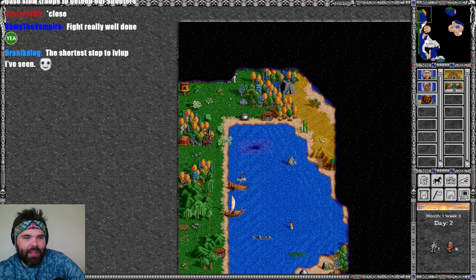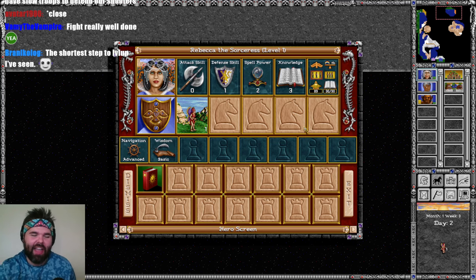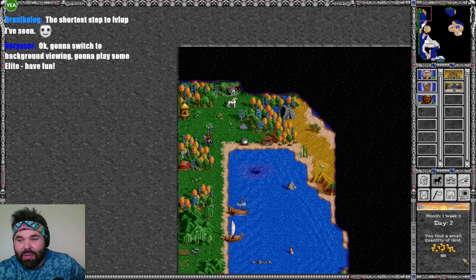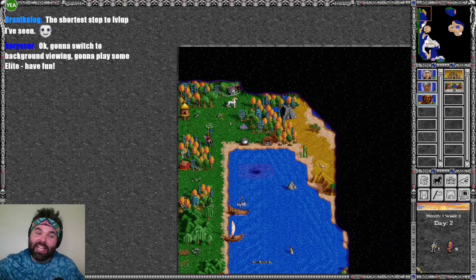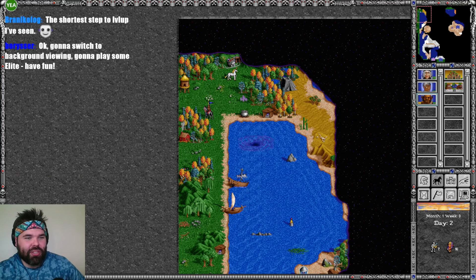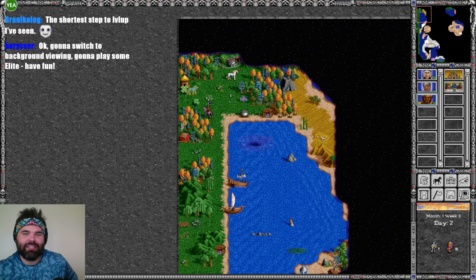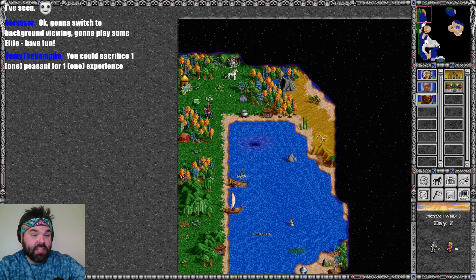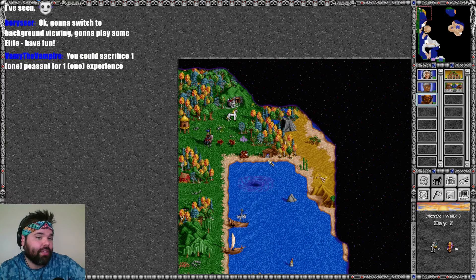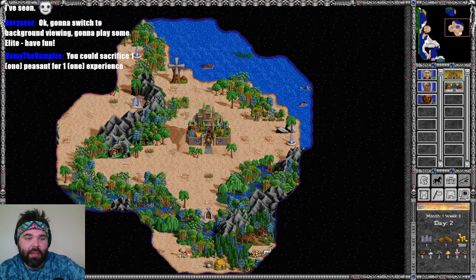And the shortest step to level up I've ever seen — 89 experience. Rialdo is going to get 900 gold, which means he is more or less paid for himself for the next little bit. Let's switch to background viewing. Boreacer, thank you so much — I appreciate all your insight and love talking about the Aurora Borealis with you. Stay safe out there if there are any problems with the floodwater. Happy to have you in the background and the forefront.